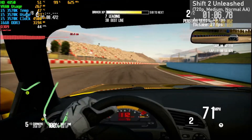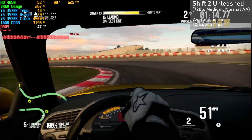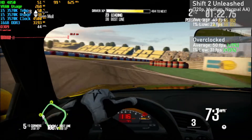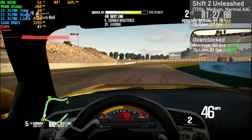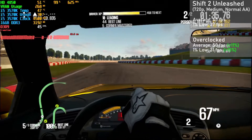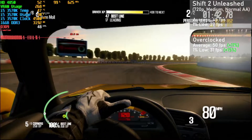Next up is a game I actually haven't shown in my benchmarks for a really long time now, Shift 2 Unleashed. I used the 720p resolution with the medium settings and AA set to normal. The 4850 managed averages of 45FPS with 1% lows down to 27. Overclocked, averages jumped up 11% to 50FPS, with 1% lows rising 15% to 31. I selected a race during dusk, which seems to put the most load on the card. The card did pretty well here, with some micro-stutter being felt but nothing too bad. VRAM wasn't used up very much here, so you could increase the texture quality with a minor hit to frame rates.